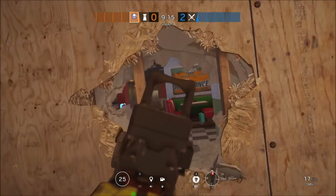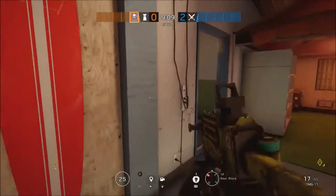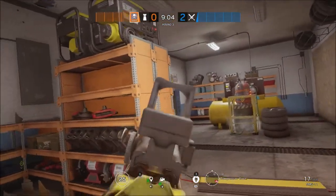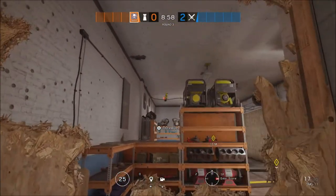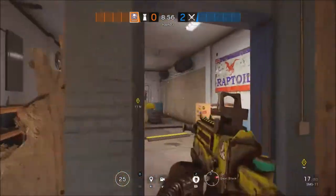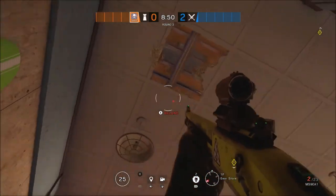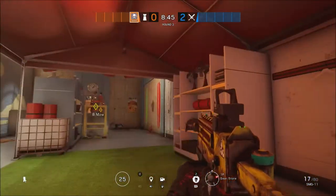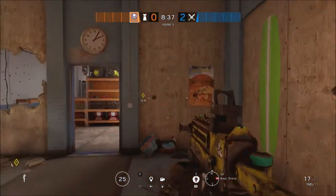Stop anyone pushing in this direction onto Gear Store itself. Keep an eye out for anyone pushing through Convenience Store — there are two other operators defending that side so it shouldn't be an issue. From your rotation hole you are able to throw a smoke over to the south door of Compressor, and if you land it right in the middle behind the compressor it will stop anyone from planting there. Be aware that the floor is soft. Mirror is up there to protect you, but if she dies and they start opening up, move over into the northeast corner where you are protected from above and still able to anchor the bomb side.